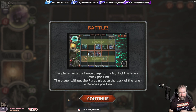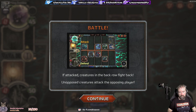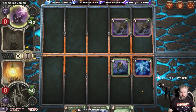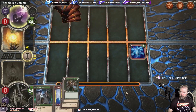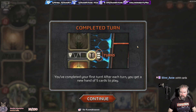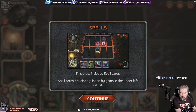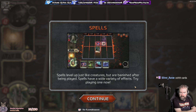After four action phases, battle begins. The player with the forge plays to the front of the lane in attack position; the player without the forge plays to the back in defense. If attack creatures are in the back they'll fight back; unopposed creatures attack the opposing player. Yeah, this is Soulforge. After each turn you get a new hand of five cards. We've got spell cards this time - spell cards are distinguished by gems in the upper left corner. Spells level up just like creatures but are banished after being played.